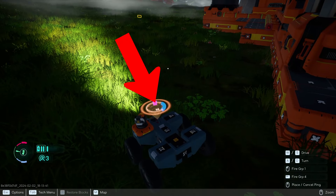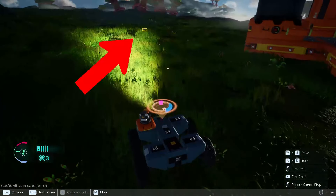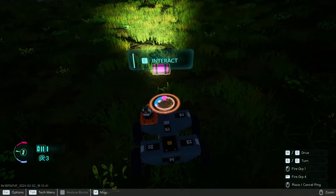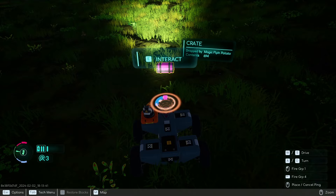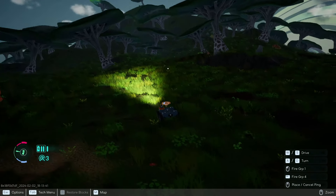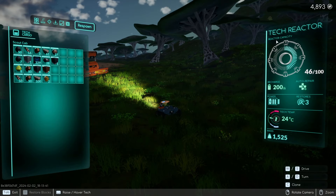Wherever that big blue thing is, that's where your main tech yard is — where you placed your tech yard for your base. This pink icon is your equipment, and it auto-tracks it. In order to get your cargo back, you come over here, look at it, interact, and just take all. It will put it all back into your cargo bay.